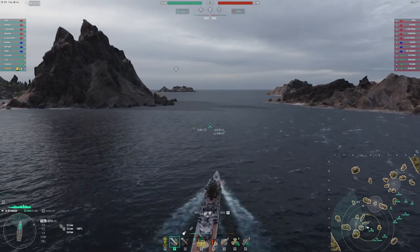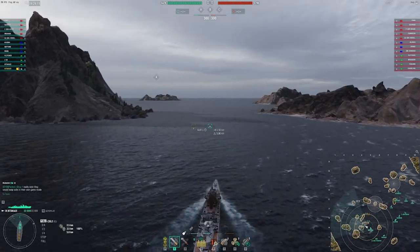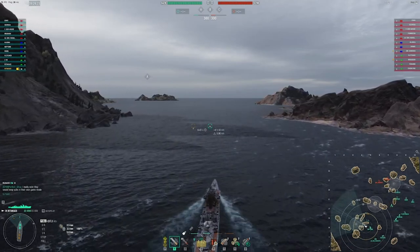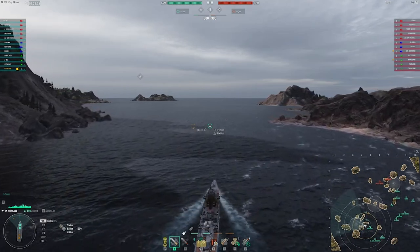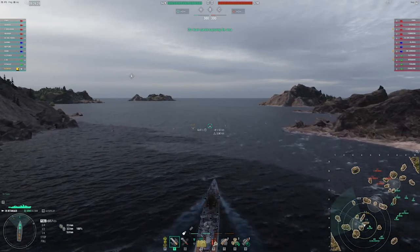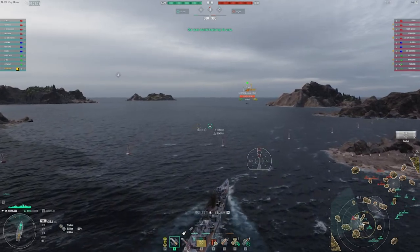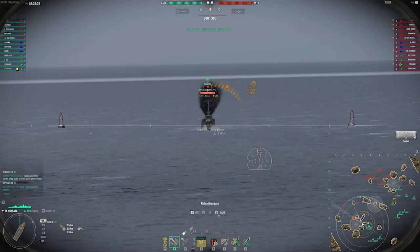You're going to see a big difference in what I do versus what the enemy ship does here, and I think it just totally determines the fight. The enemy destroyer is the Yugumo, which is the weakest of all the DDs I could have been facing here, but I think the point still stands even if it was a stronger destroyer. I'm already turning to the right just a little bit because I want to keep these islands between me and any potential enemy ships that could shoot at me.